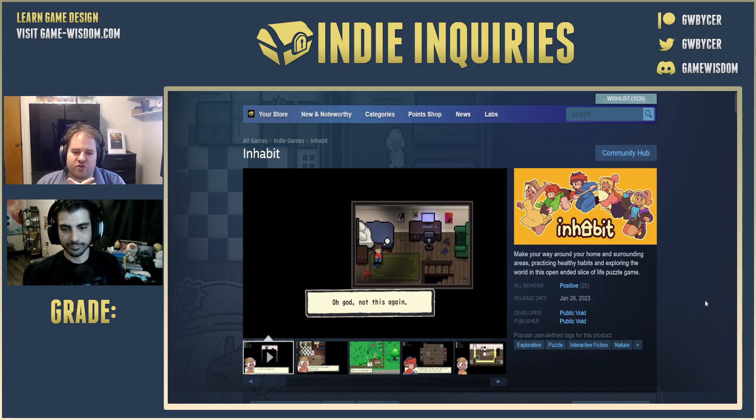As always, we'll start with the capsule slash our thumbnail. I think immediately it stands out — the colors are very bright, it kind of pops when you take a first look at it. But we were having this discussion before we started recording that the name or the font makes it a little hard to read. Josh kept calling it Inhibit.